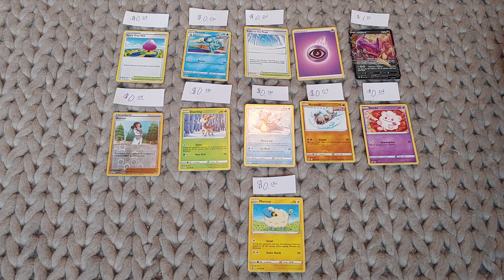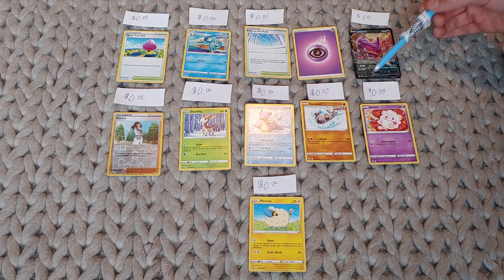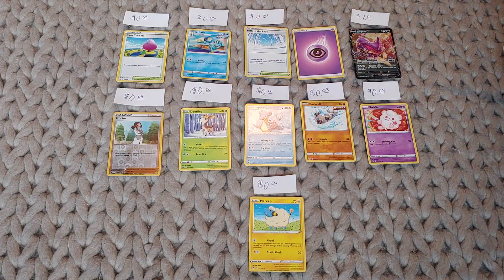So there you go — that's what we got. I bought this pack down at the comic book shop for about five bucks, so we obviously didn't make our money back. But you can always tell the rarity of a card by the circle, diamond, or star symbol down in the bottom corner. Thanks for watching — let me know what you guys think about our videos, and we'll see you in the next one.